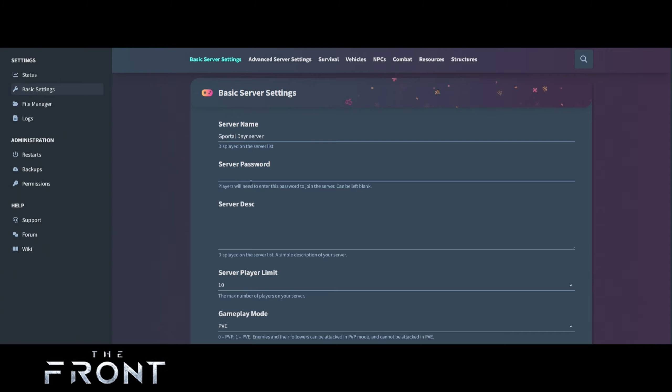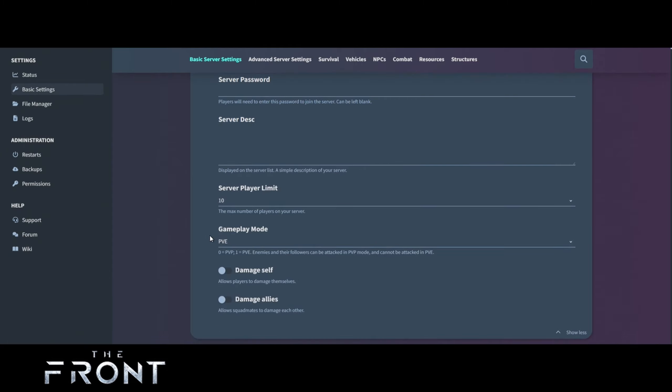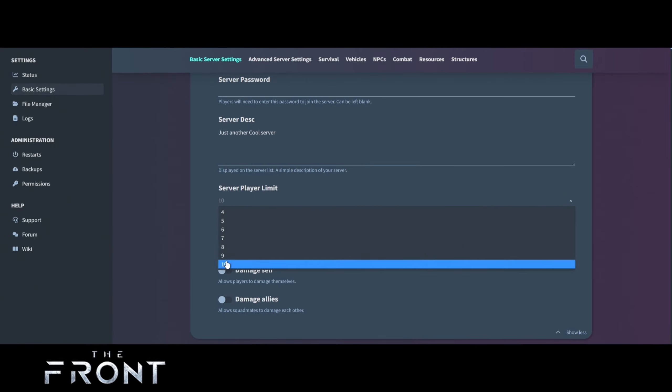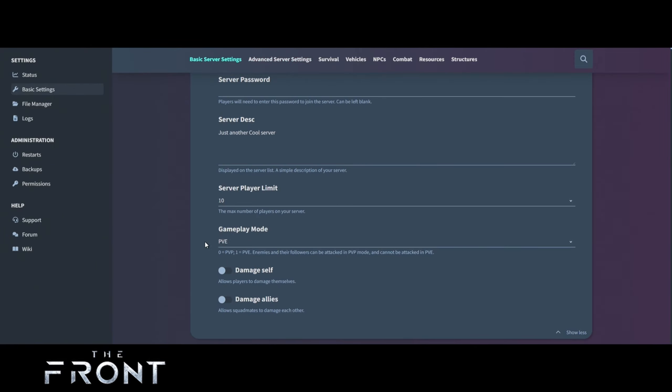If you don't want people to join, add a password in there. For server description, for example: 'just another cool server.' The player limit here — you can choose how many you want based on the size of your server, and at any time you want to change that I'll show you how in a second.